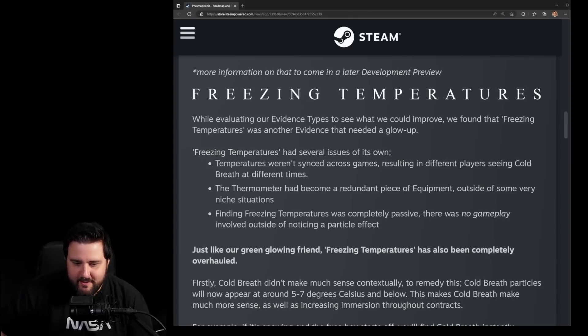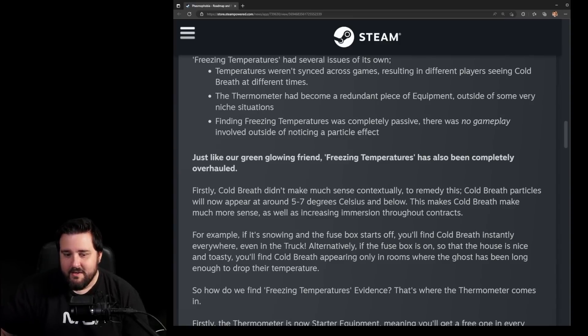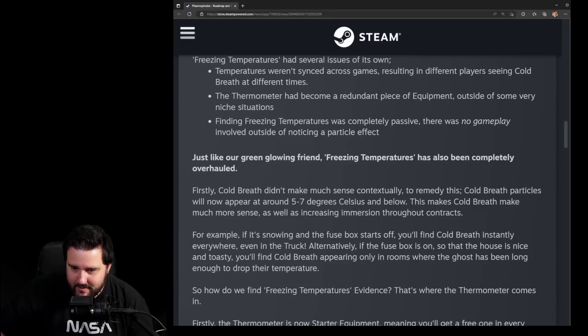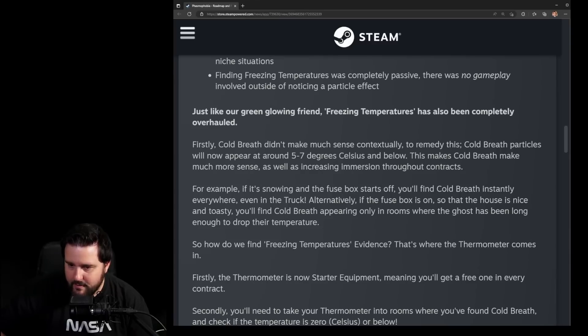Finding freezing temperatures was completely passive — no gameplay involved outside of noticing a particle effect. Freezing temperatures has now been completely overhauled. Cold breath particles will now appear at around five to seven degrees Celsius, which actually makes more sense contextually, since you can genuinely see cold breath above zero degrees. This increases immersion throughout contracts.